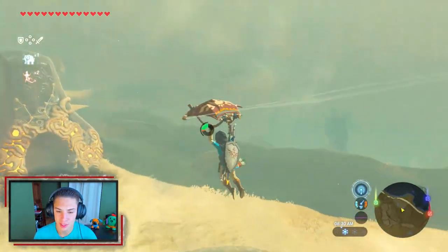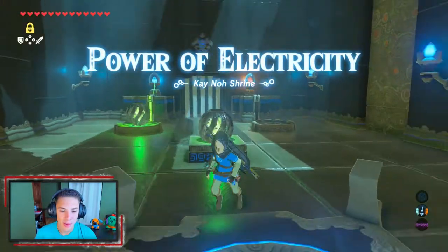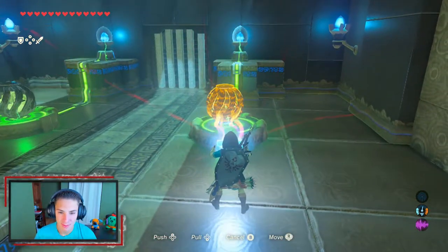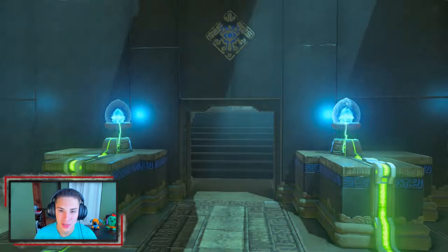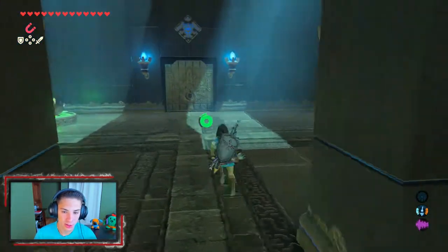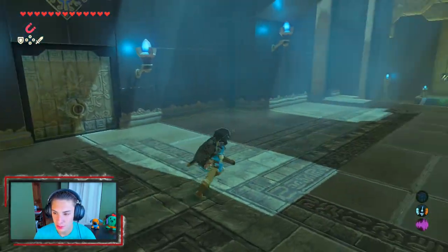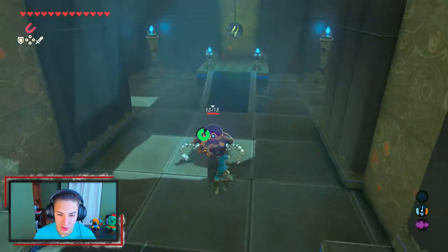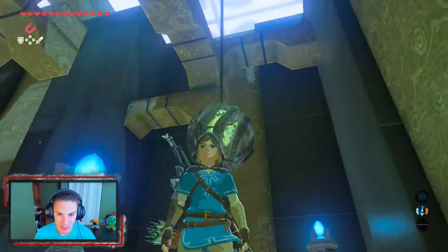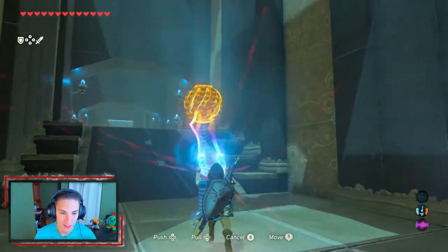I'm loving this place already — we're just going to need some different armor to keep cool. Let's hop in this shrine. It's called the Power of Electricity. We've got these little metal balls filled with electricity; you grab them with Magnesis and bang them into torches to light them. Once both are lit you go through the door — the first room is just showing us how to use all that. Next room has a locked door needing a small key; there's a little guardian here but one hit from the Master Sword takes care of it.